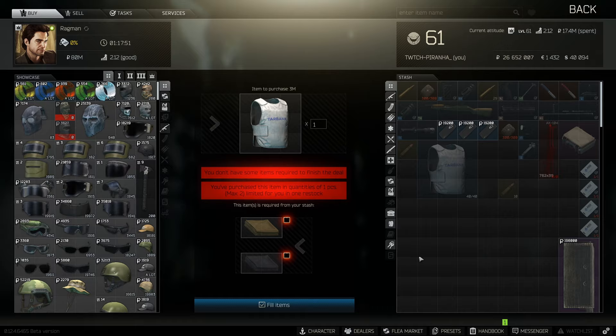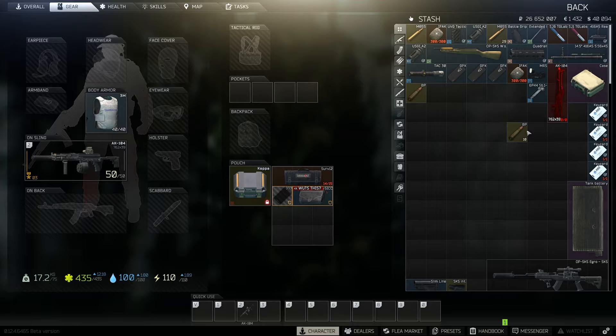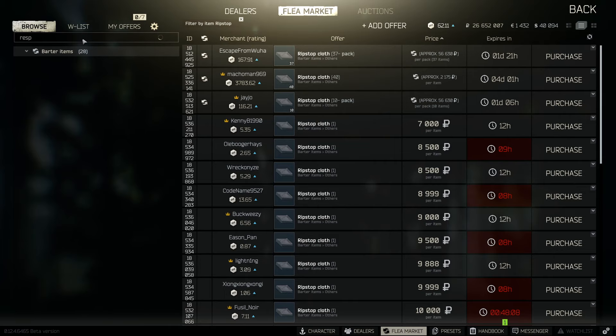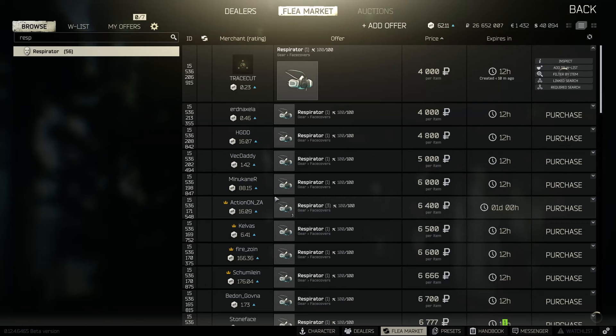It makes zero difference because it's armor class 2 — you're basically wearing paper. But it is still cheaper than doing it straight from the flea market. You also need a respirator for this; you do actually have to buy this from the flea market. Cancel that filter — you get a respirator, they are quite cheap, so buy it and you're done.